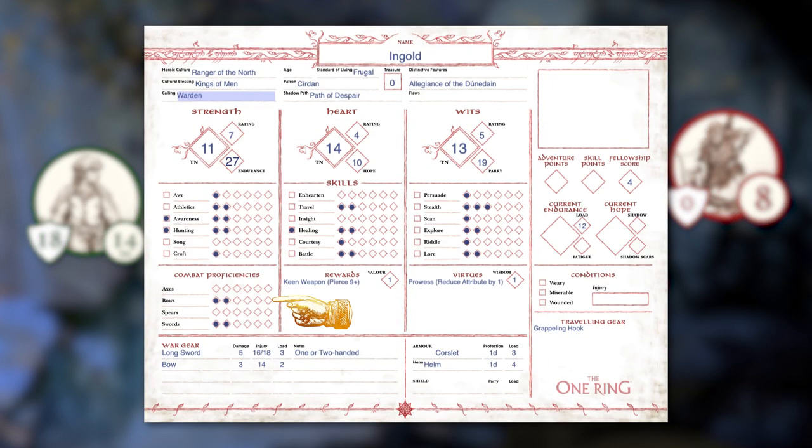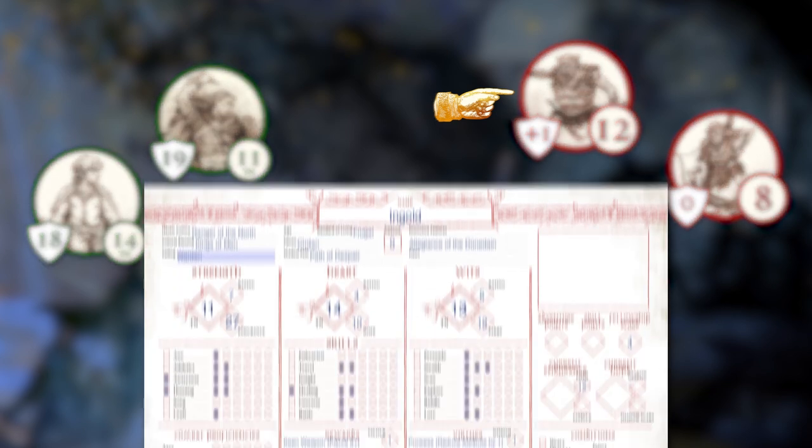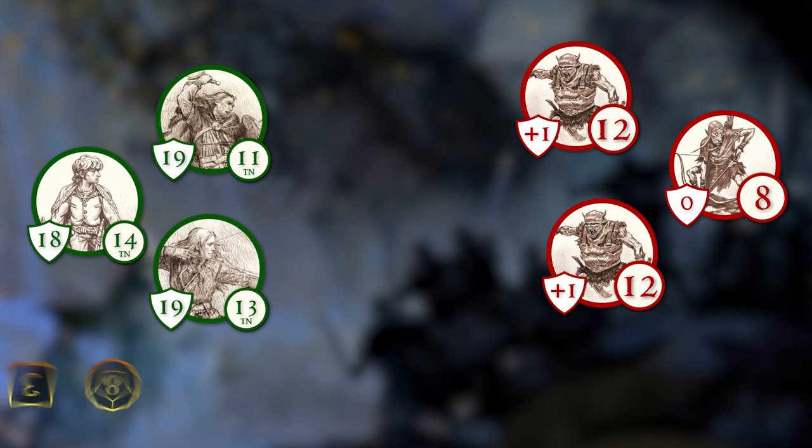All the heroes currently have two diamonds filled in for proficiency with their bows. Ingold will make an attack against one of the orc soldiers by rolling 1 Feat die plus 2 success dice. Since attacks are made with Strength, he is hoping to roll equal to or higher than his Strength TN plus the parry score of his enemy of plus 1, for a total TN of 12. Ingold rolls poorly and only gets an 8, missing the orc.